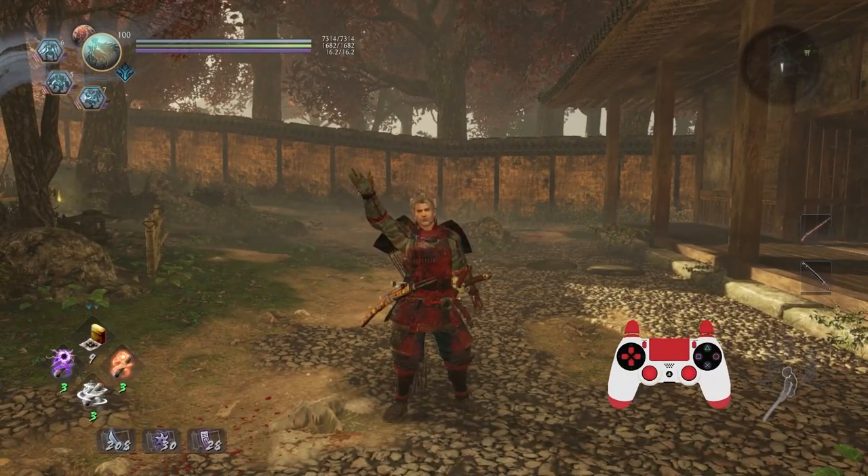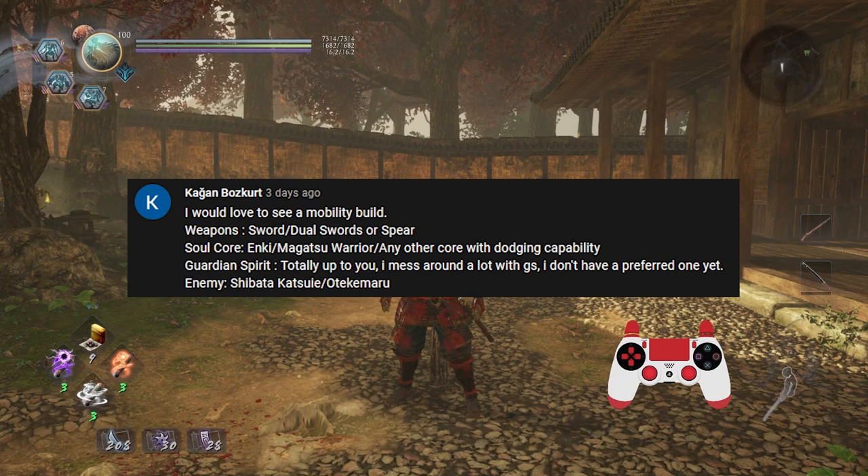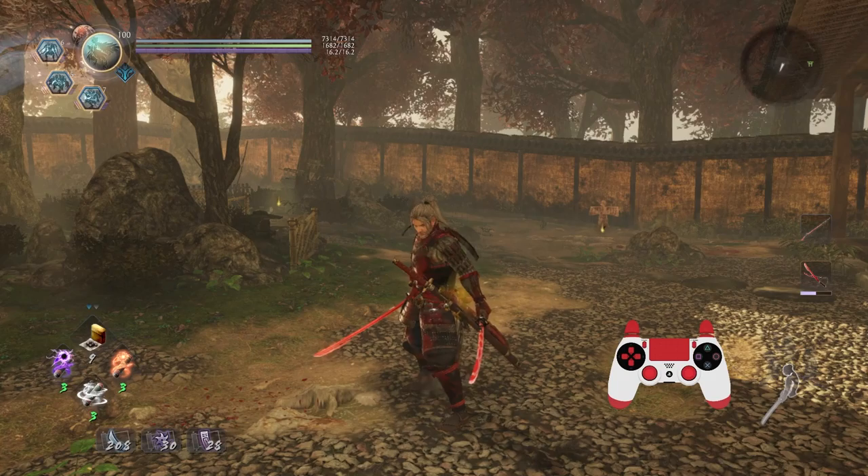Hey folks, welcome to the second custom lesson. This was a loadout requested by Akahan Boskort — apologies for butchering that. This person requested a mobility build involving sword and either dual swords or spear, so I decided to pick dual swords.